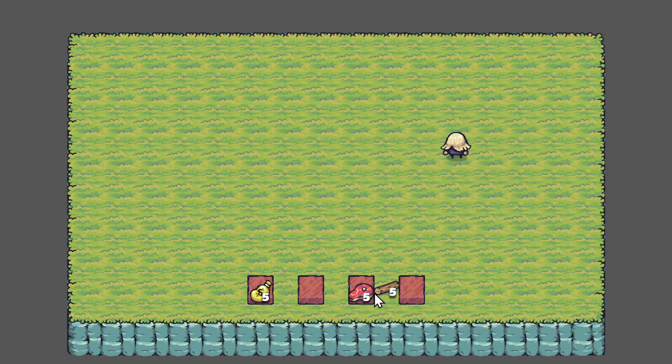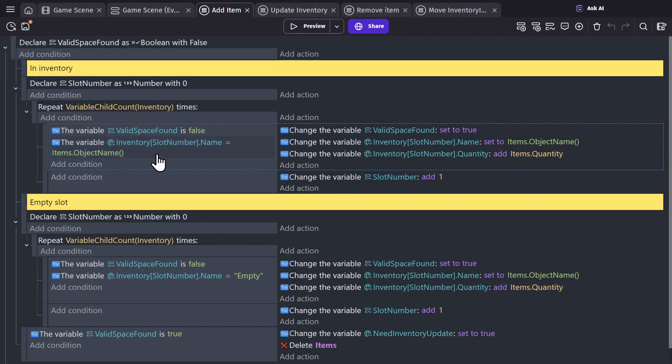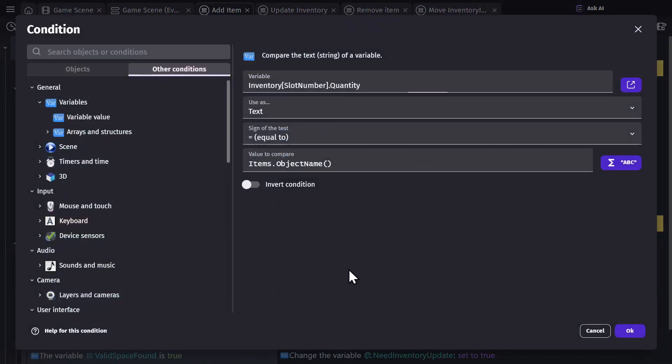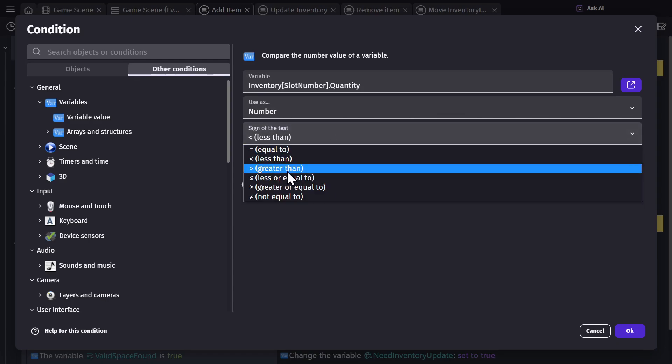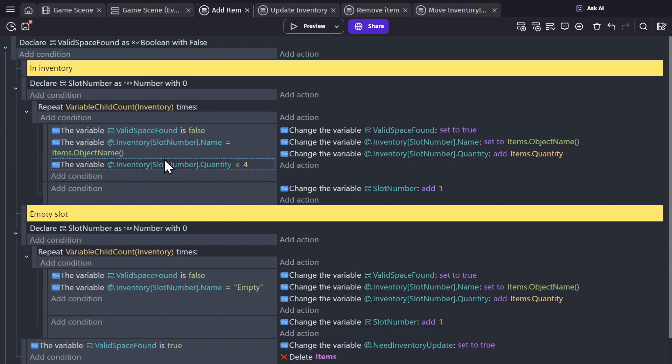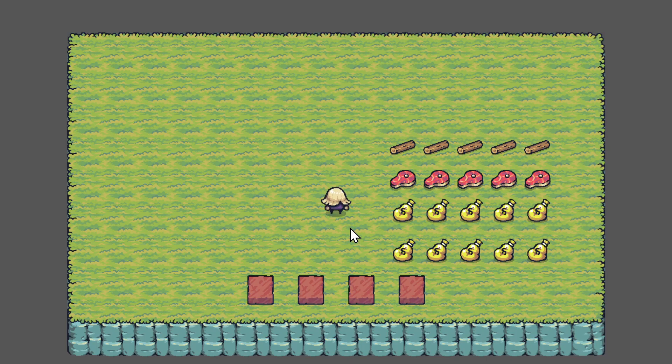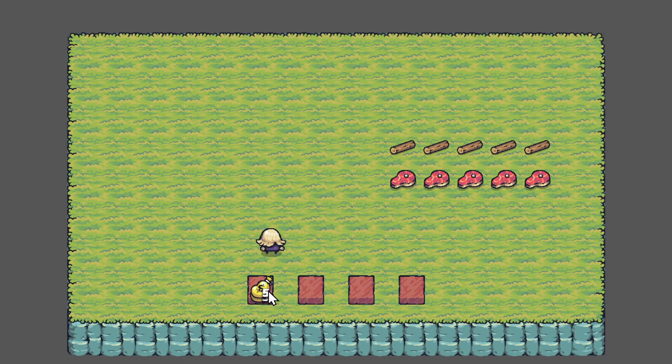You can expand on this inventory system as much as you want. In the add item section, add a condition — you can check not only if a slot has the same name, but also if that inventory slot has a certain quantity. So if you want them to stack until 10, just add a condition to check if the inventory slot's quantity is less than or equal to four and set that as the cap. Now we have five — if we pick up more, it'll go to the next slot. They'll also swap like before.